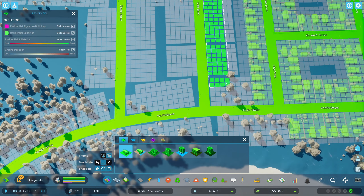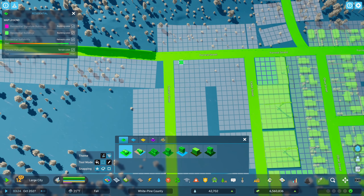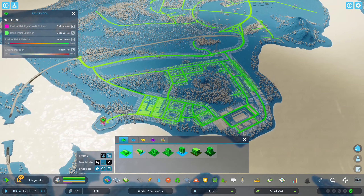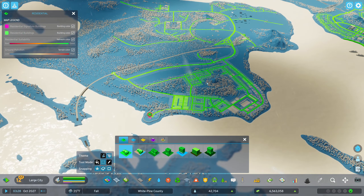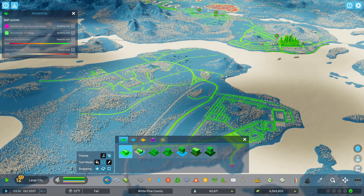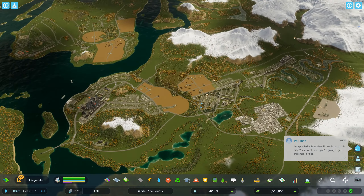I'm going to zone everything in here just to fill it in — get some houses and population going. There we go, fantastic. We're probably getting some city services in here eventually — I don't think this tiny little station is going to handle it all, but we'll find out. If traffic goes up we'll deal with that, but right now it's kind of okay.